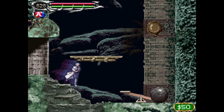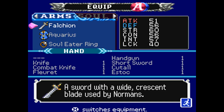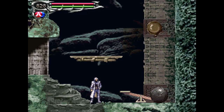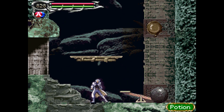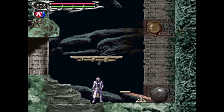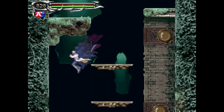Over here we have a little teeter-totter action going on, and if you hit it with your sword it doesn't really move that boulder much — it doesn't budge. But if we equip the mace, which is a heavy club, it knocks it up to hit the first gong and we get a potion as our reward.